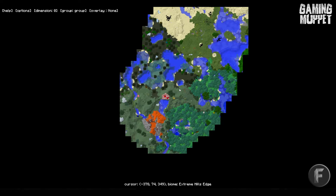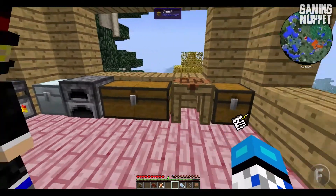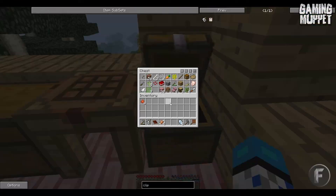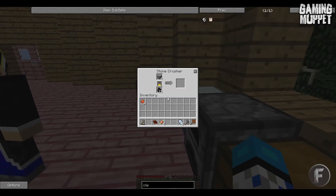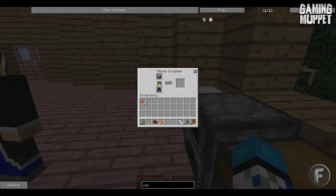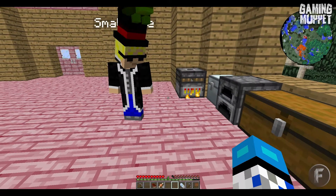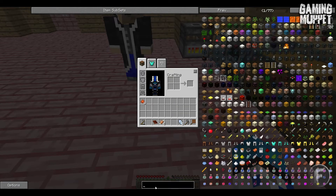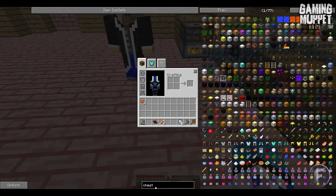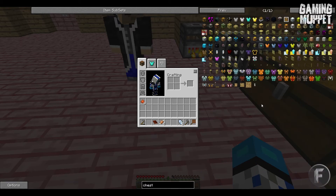We need to sort these chests out a bit, don't we? We do, yeah. What's this? There's some sort of chest upgrade or something we can get — a sorting thing. There's a sorting chest. We need gold for it. Oh, we haven't gone far enough yet.